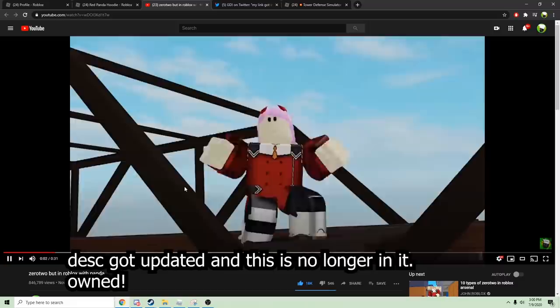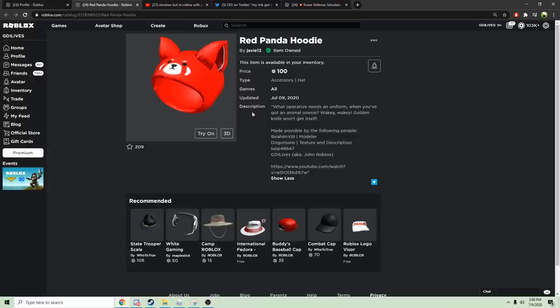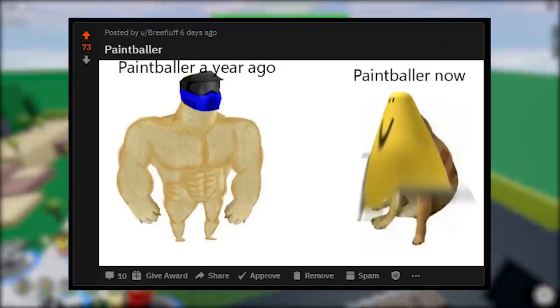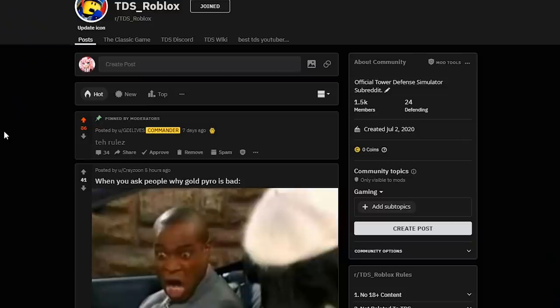And look, my video got in — when you go to this link, this video will play. Linked in the comment. Buy it now I guess, and also we got our cringe subreddit for the tower defense simulator as well. Be sure to read the rules there, link in pinned comment.